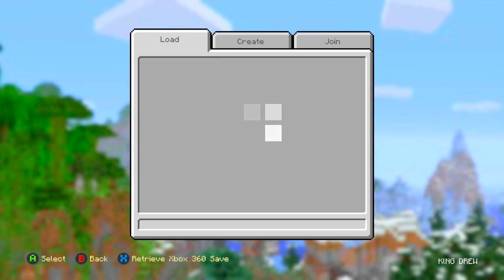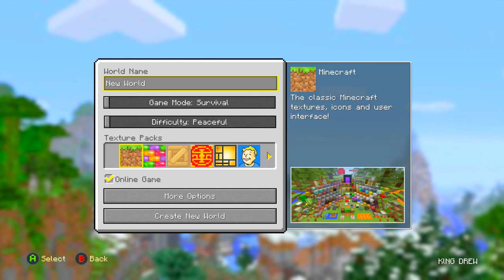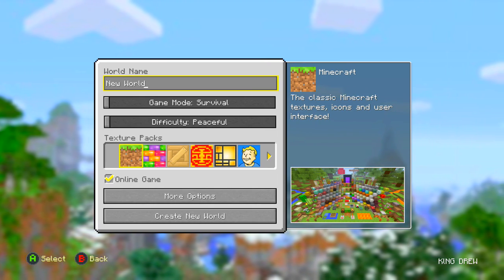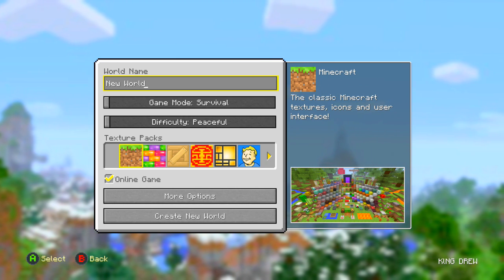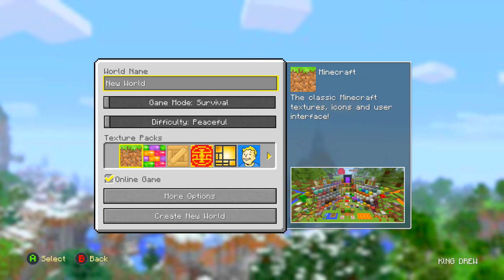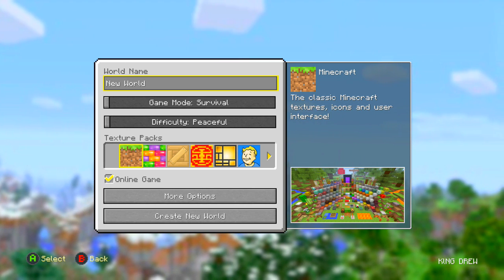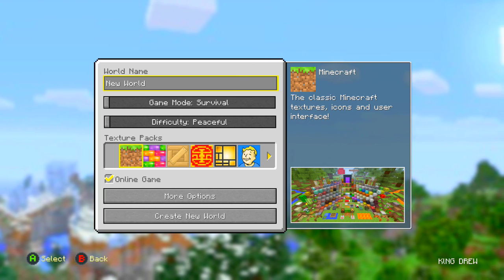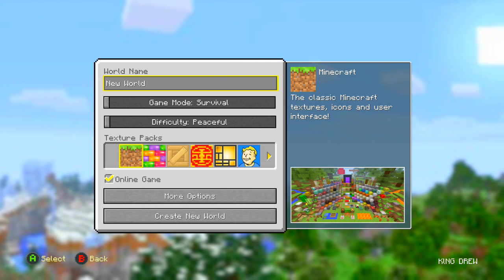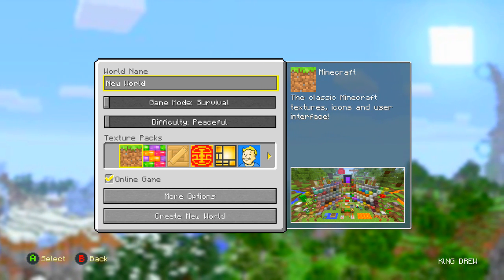What's up guys, TruzMC here, and in today's video we're going to be looking at some of the Title Update 52 great seeds on the console edition of Minecraft. Just make sure that you have classic crafting selected and you are on Xbox or PlayStation — this can be used on PlayStation 4, PlayStation 3, Xbox One, and Xbox 360. Check the description for everything relating to the seeds in the video.